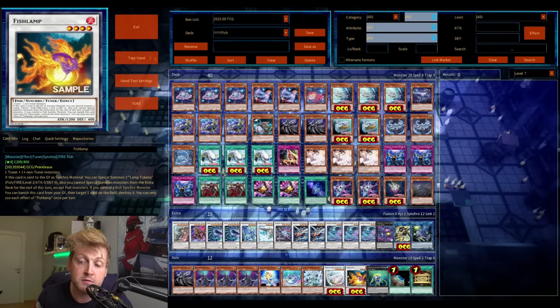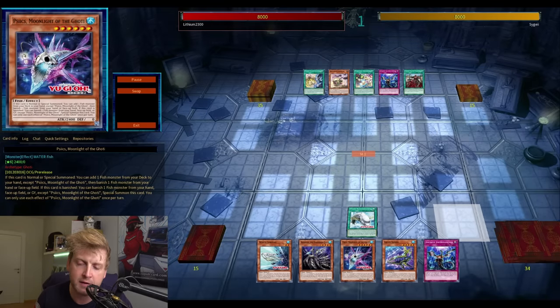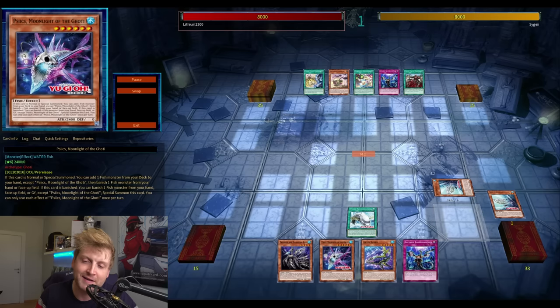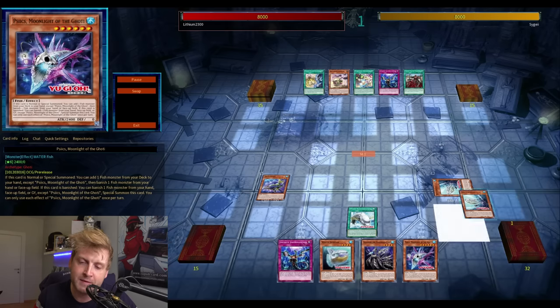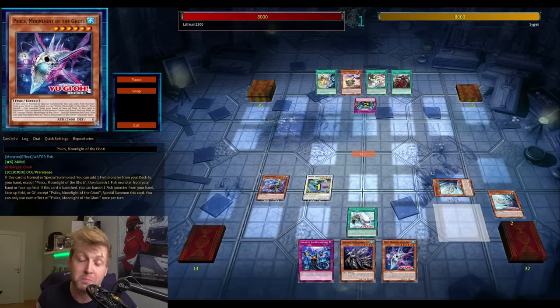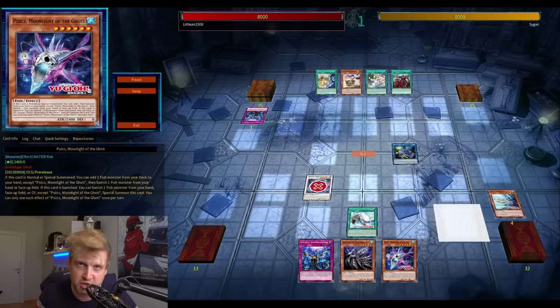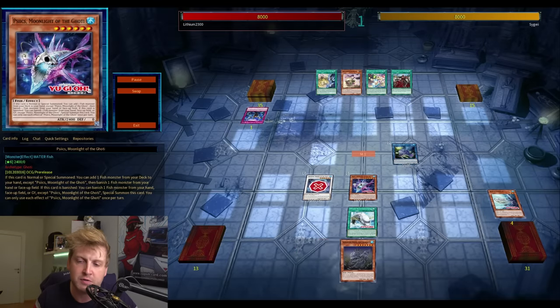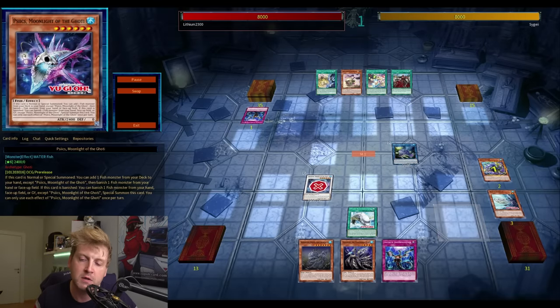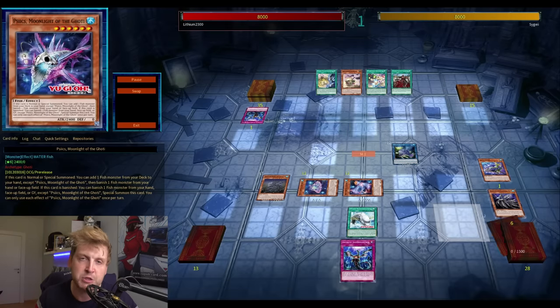The deck currently feels kind of awkward, as you can see from the ratios in the decklist. The new cards are on the right side of the deck profile. There's a new Level 6 — a very strong card. It basically acts like Stratos when summoned, so it searches. Plus it has a full effect when it's banished from your graveyard or from the field — it can re-special summon itself and gain its summoning effect again, very similar to Stratos.